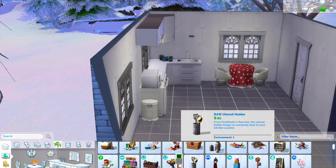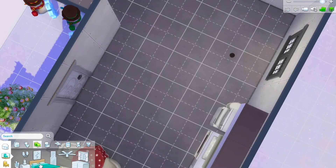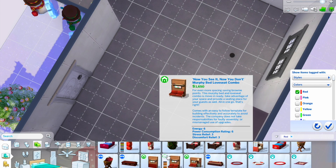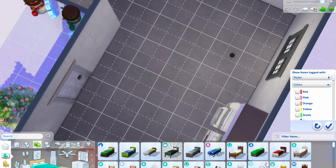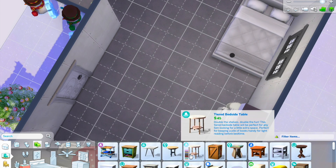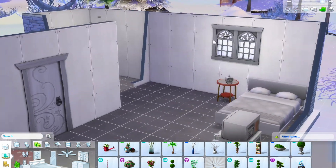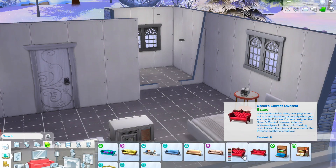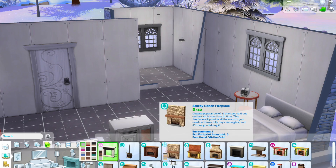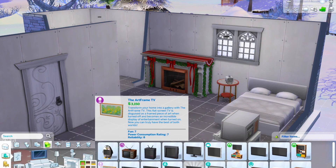For the kitchen I went full white and then added proper colour with the decorations. For the dining table I just went for a two-seater so it could fit — a very Christmassy table with some white chairs. For the bed I just went for plain white. I was thinking about doing a red bed but plain white just made more sense to me. The wallpaper I chose was red, so the white everywhere else sort of balances that out.